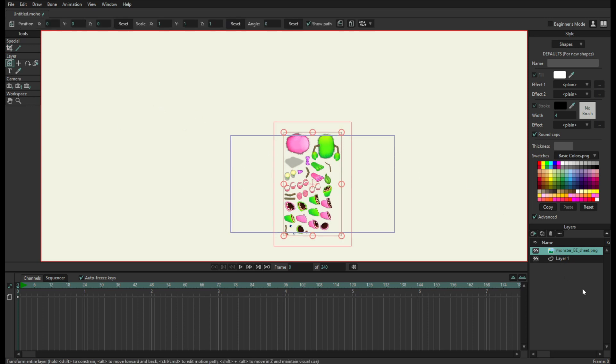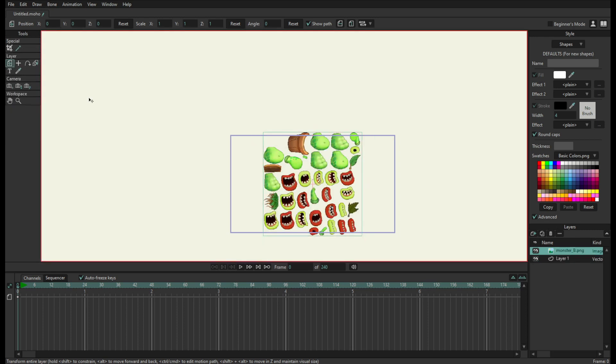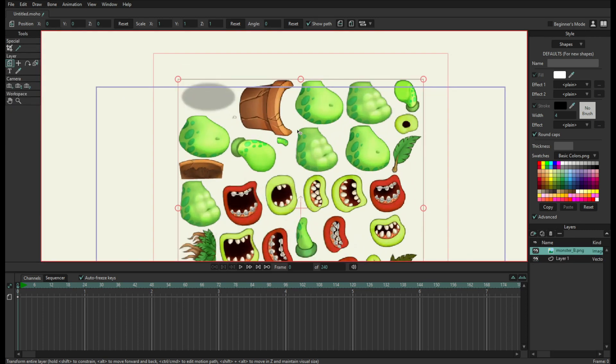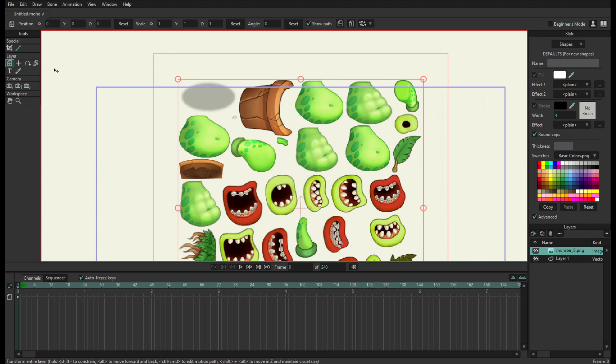We're not doing furcorn. We're gonna do potbelly instead, because it's pretty easy to rig. The first thing is, your screen might look like this with all of this down here — Beginner's Mode tools. You're gonna make sure Beginner's Mode up here is unchecked, so you have all of these tools here.